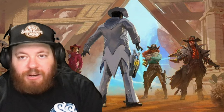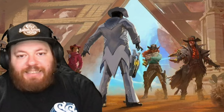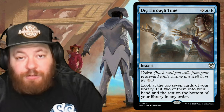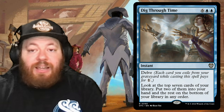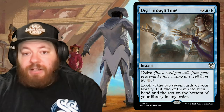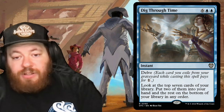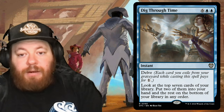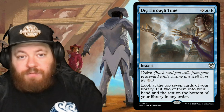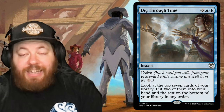Now reprinted instants. Dig Through Time is an instant with Delve, costing six and two blue — but each card exiled from your graveyard pays for one generic mana. When cast, look at the top seven cards of your library, put two into your hand and the rest on the bottom. A great way to filter through your deck and find what you need.